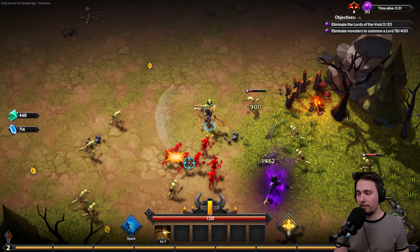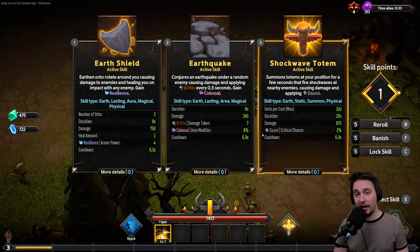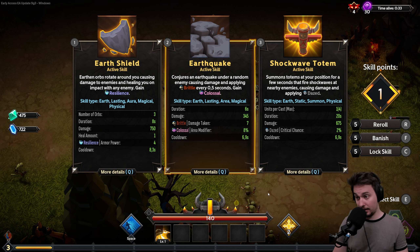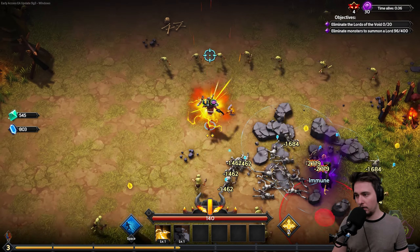I played several games yesterday and I have to say it's better — it feels better. Earth Shield is a new one I haven't seen: orbs rotate around you causing damage and healing on impact. Interesting. But I'm going with Lightning. For now let's go with Earthquake and we'll change it later. Now we are big and strong — we are raging.